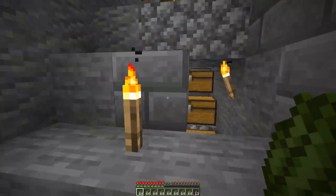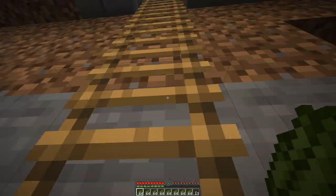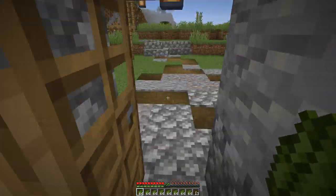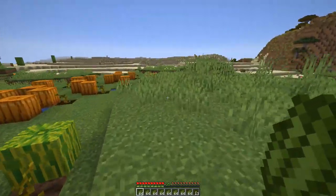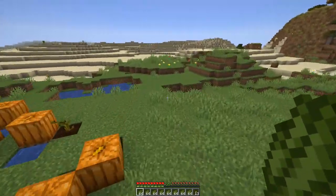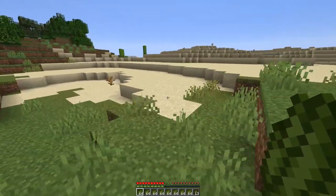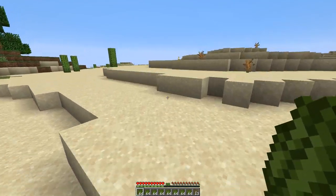Now, if we had been holding a mending tool in our hand when we did that, we would have gotten credit for all of that towards mending and it would have repaired the tool — probably more than it needed to be repaired — and then given us some extra experience. So that's how that experience farm works. It's just the way the game works in this case.